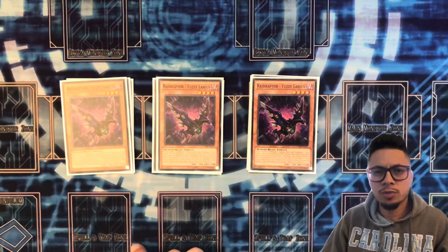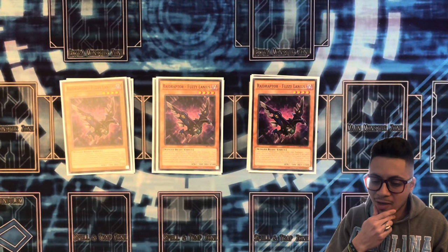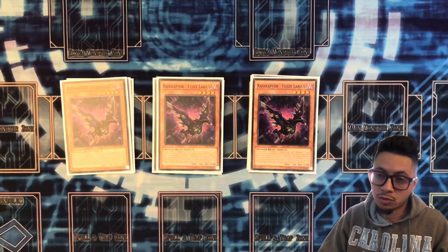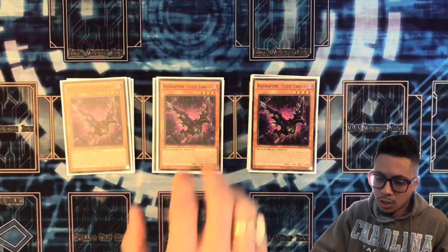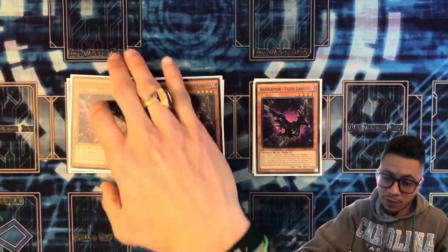I know some people are playing the Kali Yuga version of the deck. You do not play Fuzzy Lanius in the Kali Yuga deck because it locks you into Raid Raptors only, which shuts off the Phantom Knights plays. So this is a strictly pure Raid Raptor deck, which I'm still finding success with.